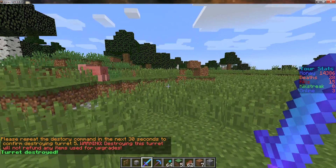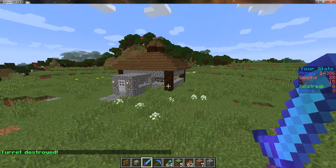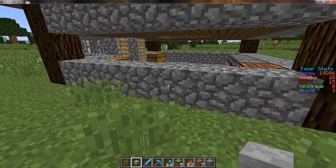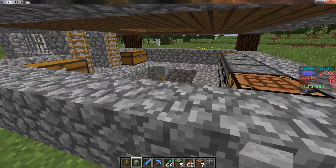There is also an admin move command and an admin repair command in case something goes wrong or you want to move the turret. Here is an example of a turret setup, which has a turret down here with obsidian so you can't dig from underneath as easily, with lava underneath that.